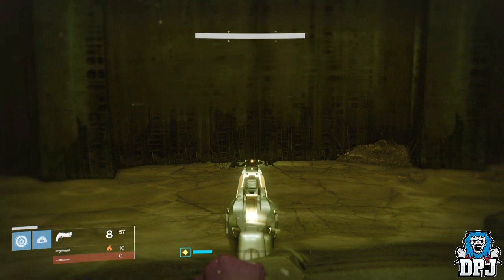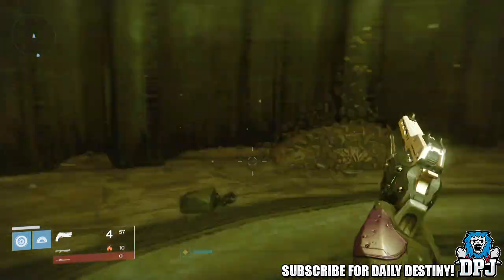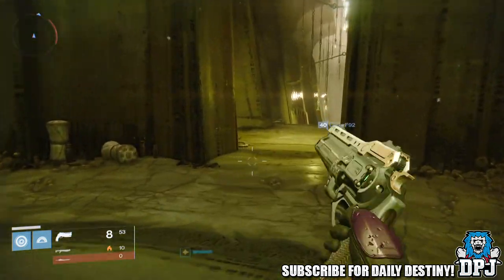If it isn't here when you check, there are two things you can do. The first one, which in my opinion is the quickest, is to load back into orbit and fly back down to the Dreadnought and check again. Or you can find all the chests in the Moliseum area and hopefully then it appears here for you. It took me three tries of flying back to orbit, but it's up to you.